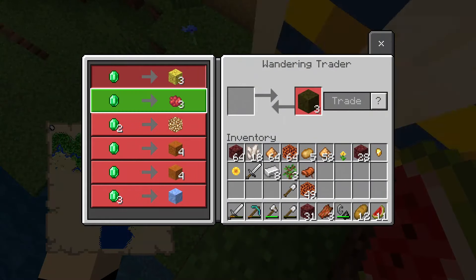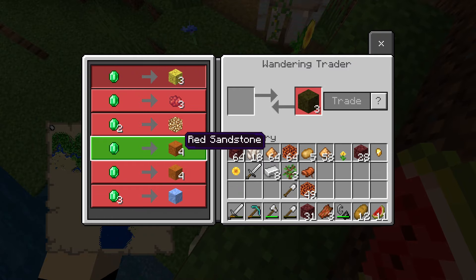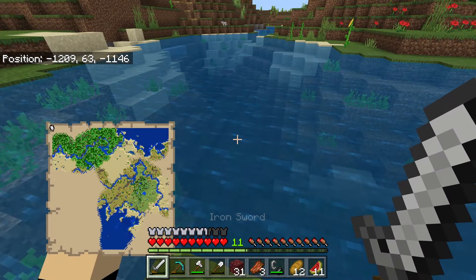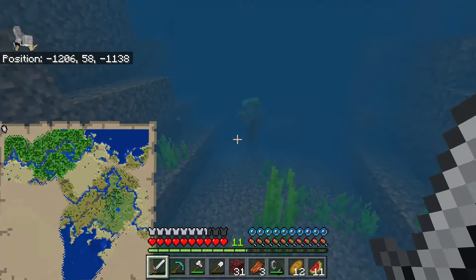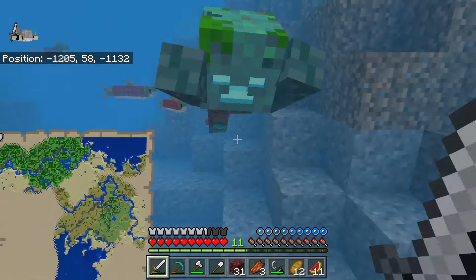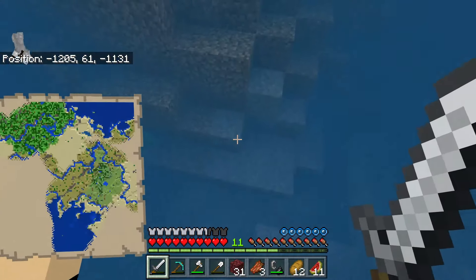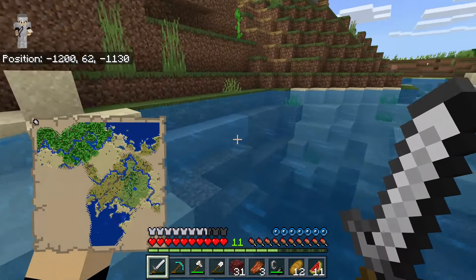Where's the chest? There it is. Nothing really good. Is there any fish in here? If I could kill — there's that guy. You're not what I was looking for. Let's get some fish — maybe we can tame a cat, that'd be cool.